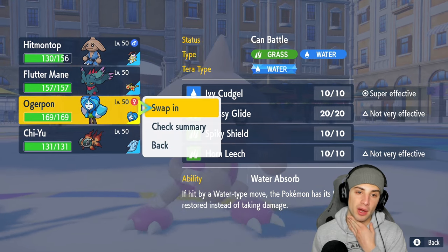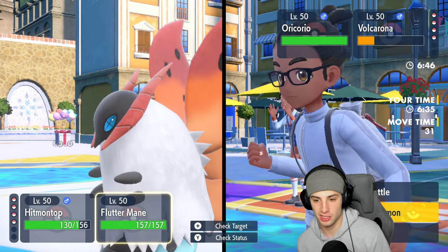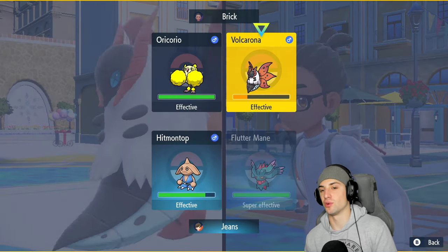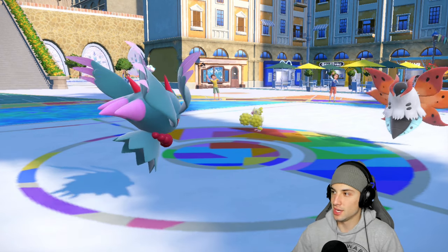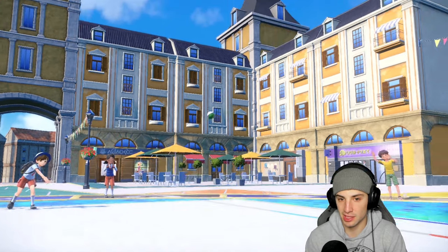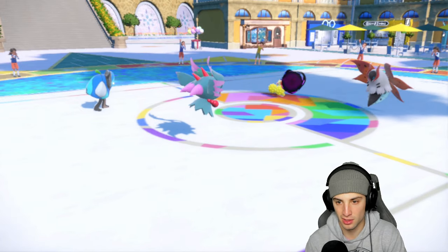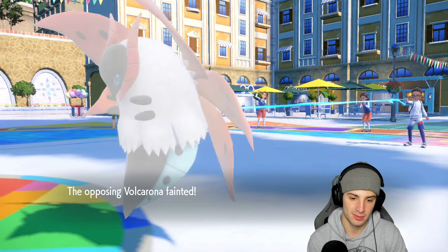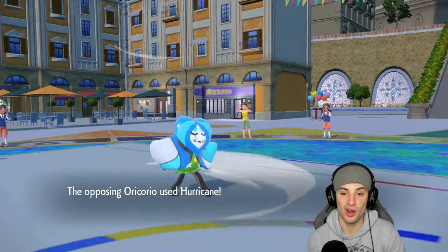I'll swap into Ogre Pond to get my Fake Outs back, since Hitmontop isn't too hot in this position, and stick with Shadow Ball into Volcarona. Hitmontop gets back to the bench - not a bad lead, loved the Fake Out option there. Now I have Intimidate later in the match. Shadow Ball is going to fly, say bye bye to Volcarona. Oricorio is sitting with his little pom-poms just chilling.